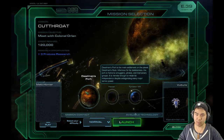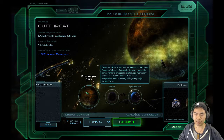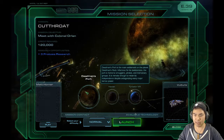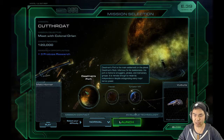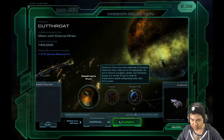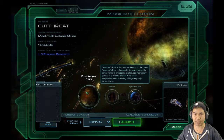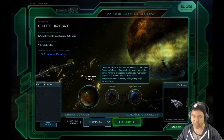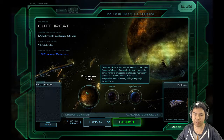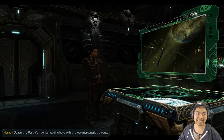Dead Man's Port is the main settlement on the planet Dead Man's Rock — infamous for its lawlessness. The port is home to smugglers, pirates, and mercenary groups, and is remote enough to retain its independence despite antagonizing every major Terran power.